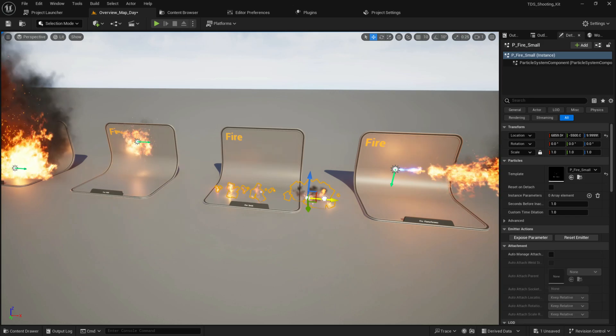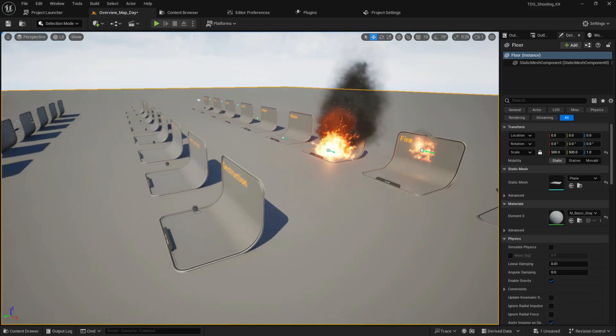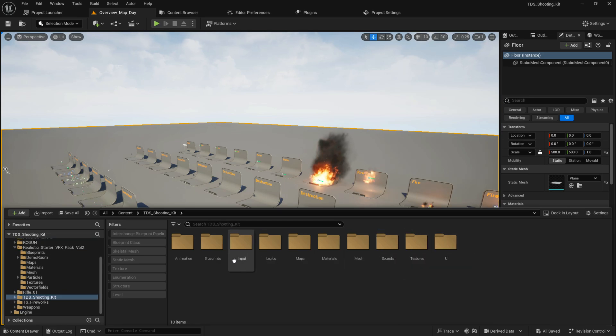The last one is something like a flame type effect — kind of like a throwing patrol bomb. We are going to create assets that will work in multiplayer as well.